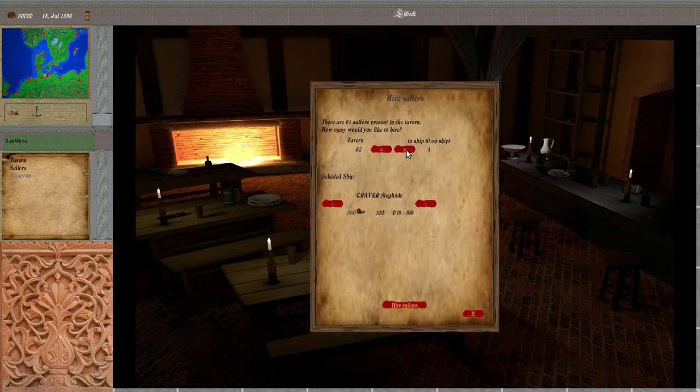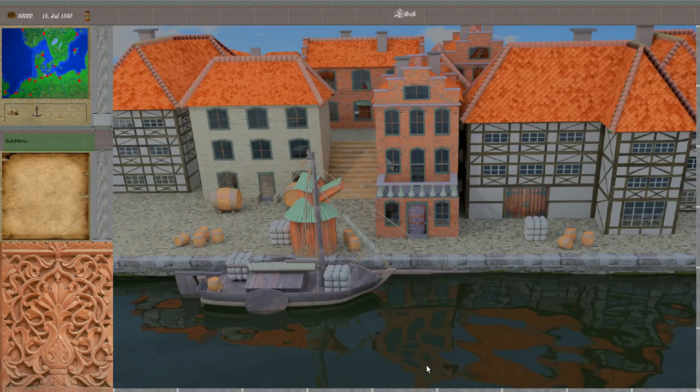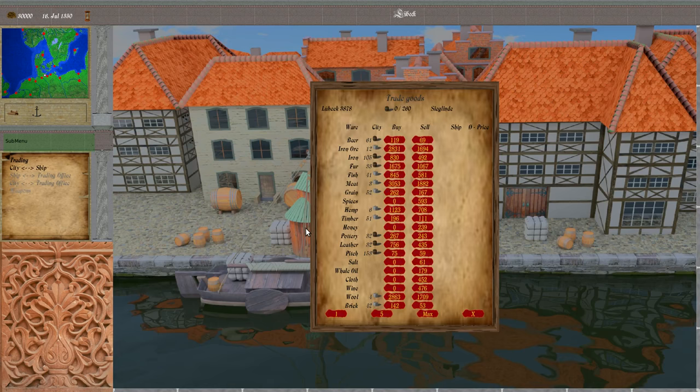First, we have to hire some sailors and then decide on some wares that we want to deliver. There was also a slight change in the setup for the prices of the wares and how they are calculated. This is expected to change — don't expect it to stay the same.